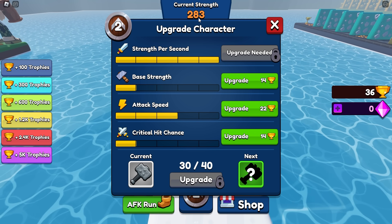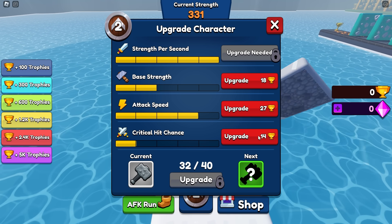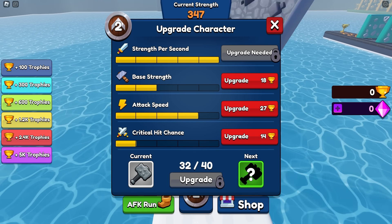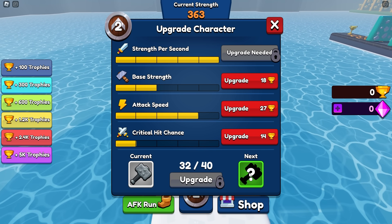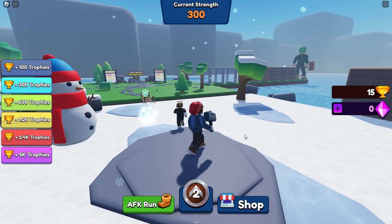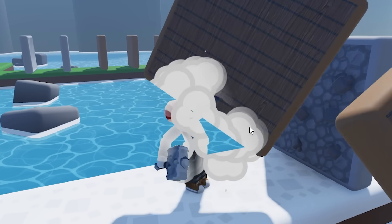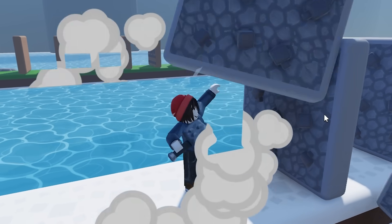I guess we are up to 8 strength per second now — something's still very confusing there to me, but I'm kind of stupid so that kind of makes sense. We have 8 more upgrades to go before we get the next hammer. But look how big we are by the end of the wall now — we're almost as big as the entire wall. 430 strength. We'll add some critical hit chance. We just smashed those first few walls, and we're just smashing through all of these.